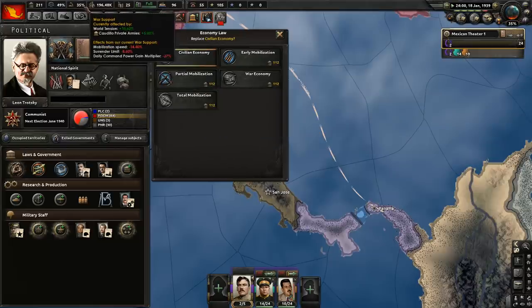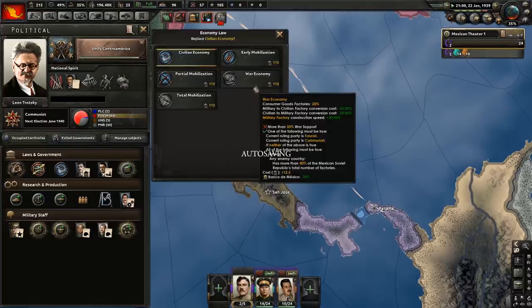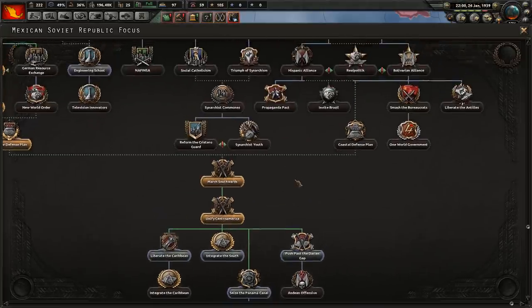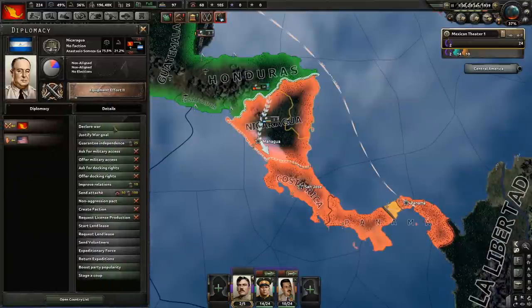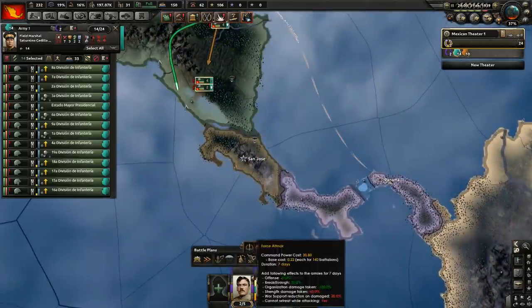I'm still not modifying our economy. I suppose I could do partial mobilization, but it feels like a waste of political power, and political power is valuable. 'Unify Central America' is done. Now what is next? 'Seize Panama Canal' is going to put us at odds with the United States — I'm not sure that will work. I think we might want to go after the Caribbean next. Let's declare war on Nicaragua. Nicaragua capitulates. That's a lot of guns — thank you very much. Take all states yet again.